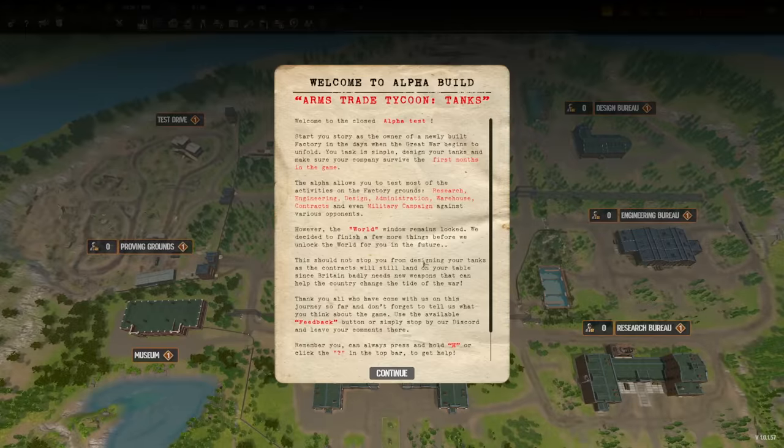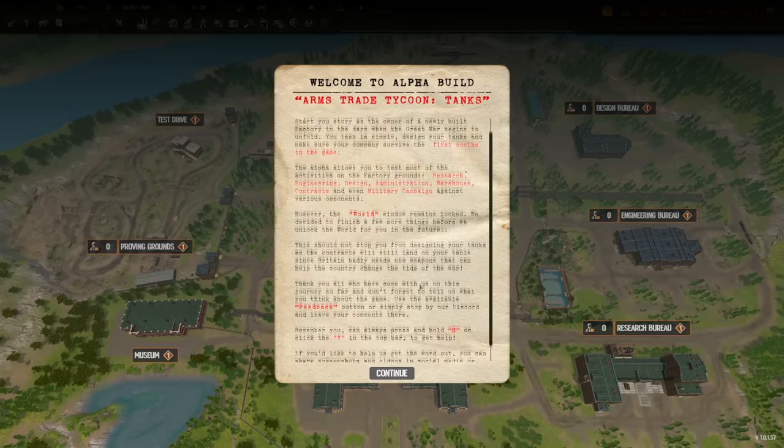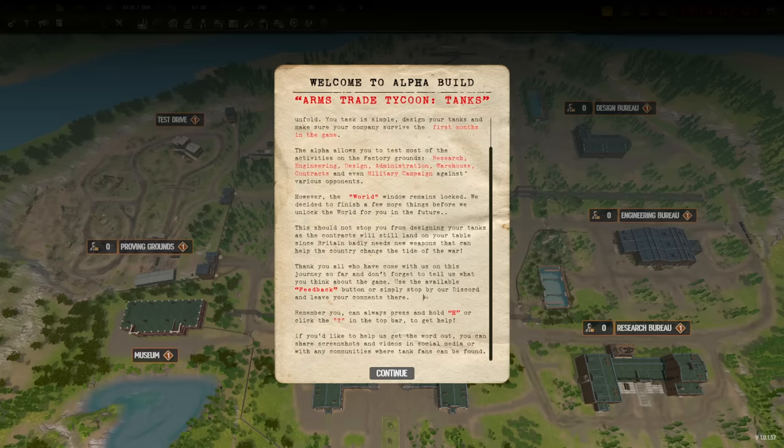Welcome to the closed alpha test. Start your story as the owner of a newly built factory in the days when the Great War begins to unfold. Your task is simple: design your tanks and make sure your company survives the first months. The alpha allows you to test most activities — factory grounds, research, engineering, design, administration, warehouse, contracts, and even military campaigns — though the world window remains locked. Britain badly needs new weapons to help change the tide of war.